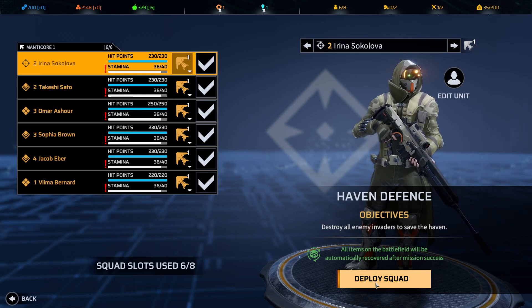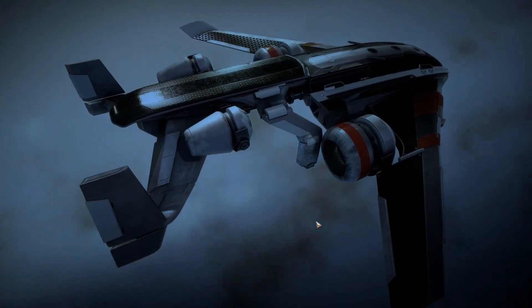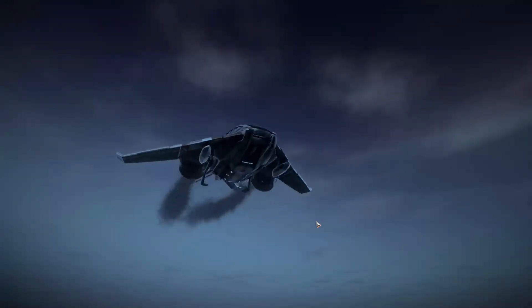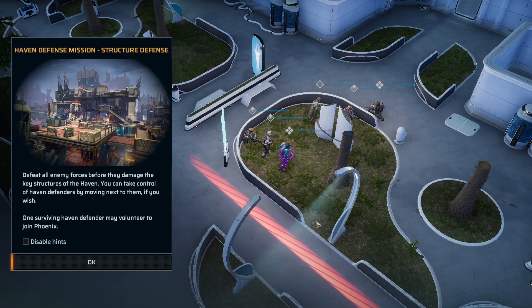All items in the battlefield will be automatically recovered. Cavalry to the rescue, we hope. Haven defense mission structure: defeat all enemy forces before they damage the key structures of the haven. You can take control of haven defenders by moving next to them if you wish, and one surviving haven defender may volunteer to join Phoenix.